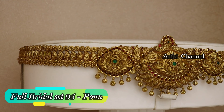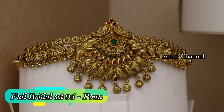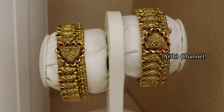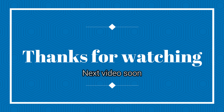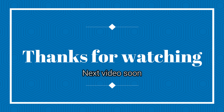We have a flower design with ruby and green. We have a one side. We have a complete bridal set. We have bangles — two cut-up bangles with beautiful antique finishing. We have arranged a set pound-wise. If you have a bridal set, you can purchase a set of 50 saveran, 100 saveran, or 150 saveran. You can try it in this section. If you have any questions, please click the bell icon. Share the next video. Thanks for watching. Bye.